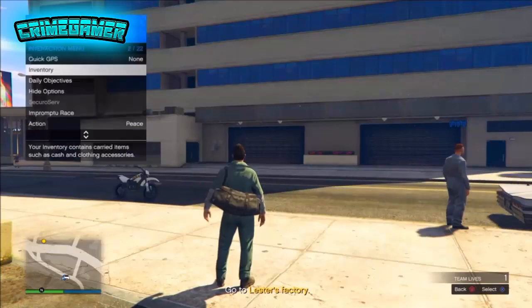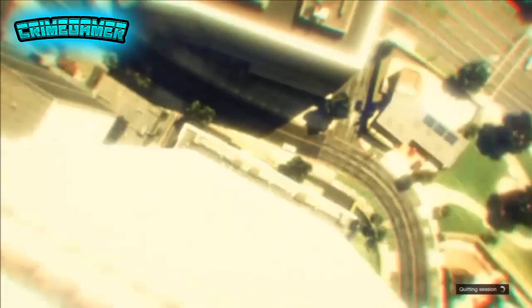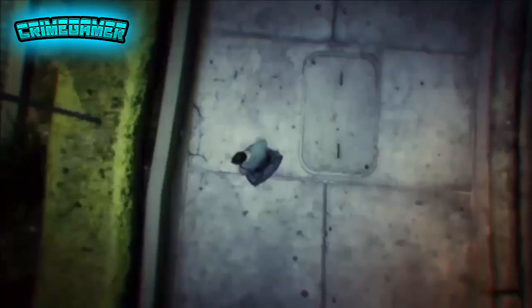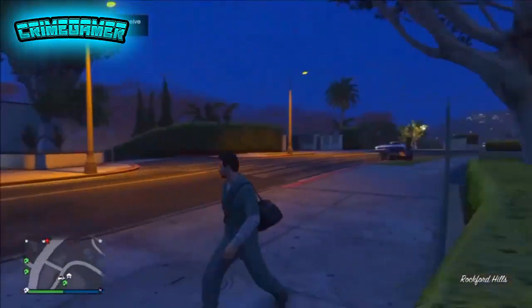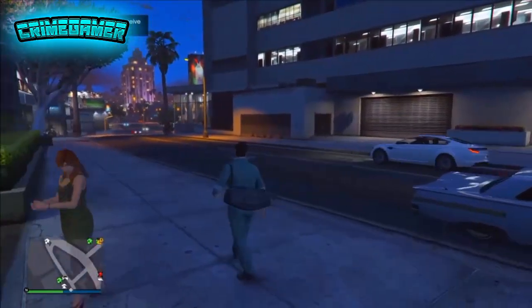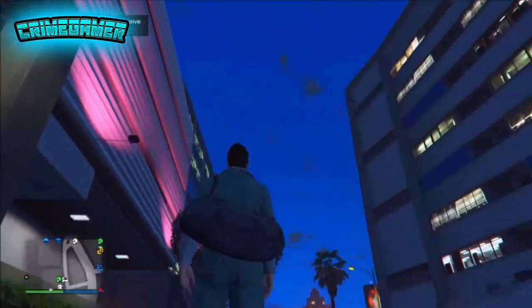This is the same method as the Cop Outfit Glitch. Once you've done that, you want to hit start, go online, and find a new session. So once you've found a new session guys, you will now see that the Duffel Bag has saved to your outfit. You can go and save this outfit — you can probably make some cool mounted outfits with this.